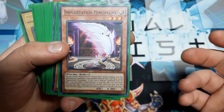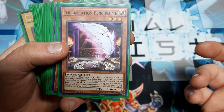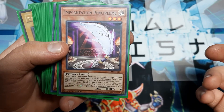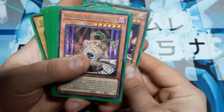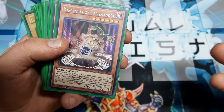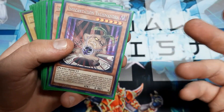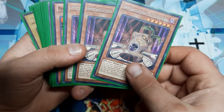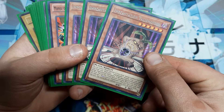Pencil Plume: reveal a monster, special summon it and another; if special summoned from the deck, target a ritual monster in the graveyard and add it to hand. And of course Talismandra does all the same things, except this time grabbing the monster from the deck. So obviously we want more 'from the deck' effects than discard effects, because we want to tutor out and get our game going as fast as possible.